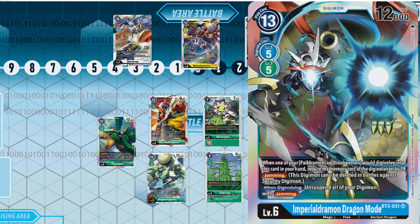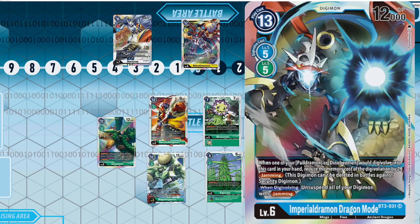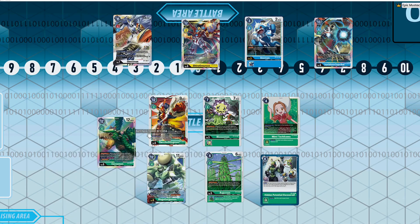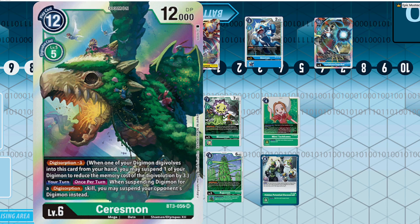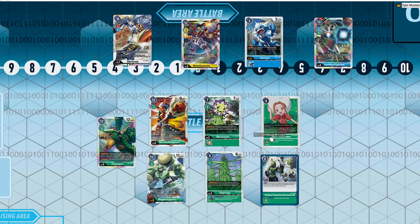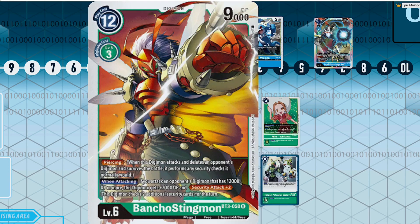You can do the shenanigans that Imperial Dramon does with Dino Bmon and Imperial Dramon Dragon Mode, and then even play something like Omnimon if you want. The ability to control your opponent's board with Seriesmon, speed up your deck with Mimi — which gives you essentially another breeding phase — and then accelerate with Argomon and Blossomon makes this deck incredibly versatile.